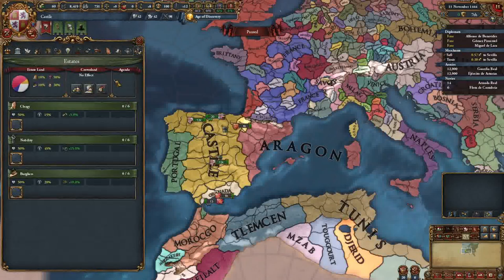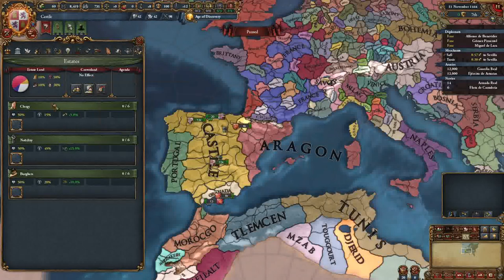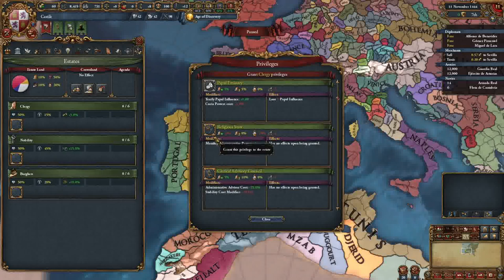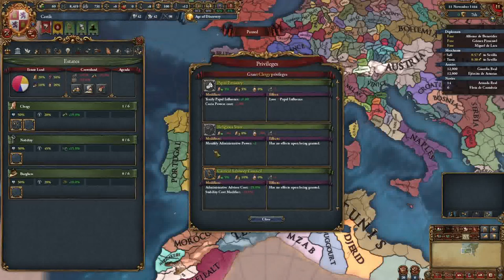The most important thing to do at the beginning of the game is come into your estates - you can hit F1 then K, or just click on the far right tab. We start with 30% crown land. If you have positive crown land you get minor bonuses, and if you have less than 30 crown land in increments of 10, you receive bigger penalties. We're going to start with the clergy and take the Religious State, which gives plus one monthly admin power - we now make four.